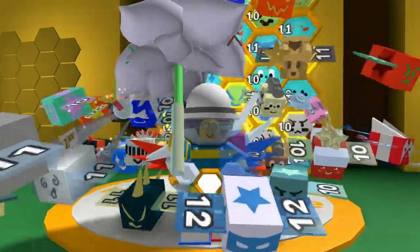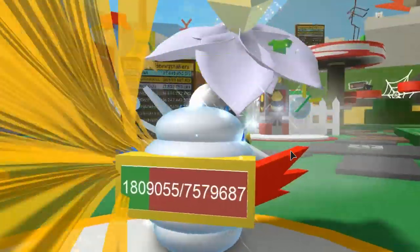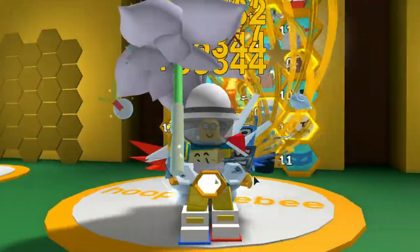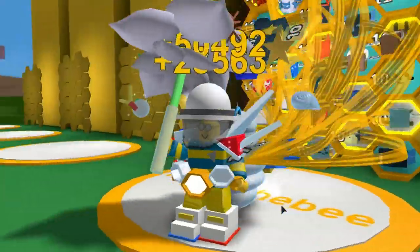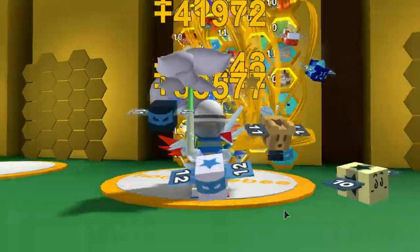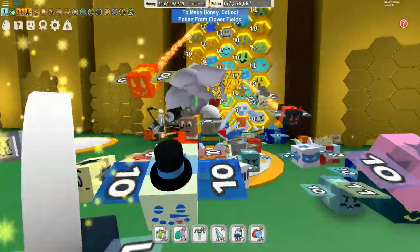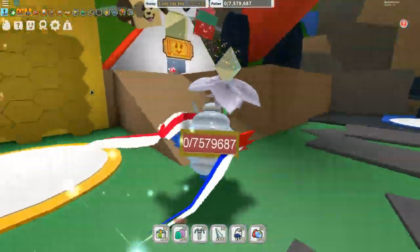Let's claim this hive and use this honey, because that is really important. You don't want to go and get the gummy mask with a full backpack because you're going to lose it all. So let's get rid of this honey and then we'll go and see how to get the gummy mask. I should have enough to get it myself, so let's go.